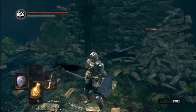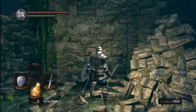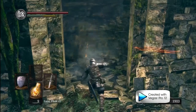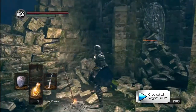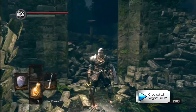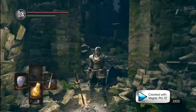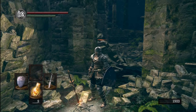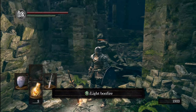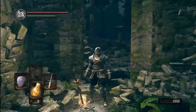Let's see how this person died — they seem to have gone through the wall. There is a hidden bonfire back here. Judging from the fact that I cannot light this bonfire, I'm probably being invaded. When you cannot light a bonfire, that's usually what it means. Some bonfires are safe areas where you can't be invaded, but this one is not. The invasion failed and I can now light the bonfire.